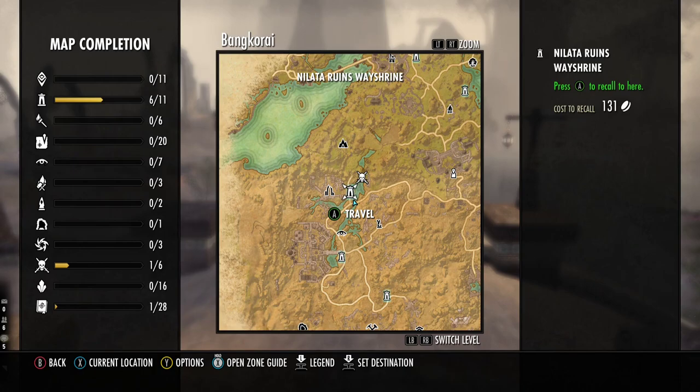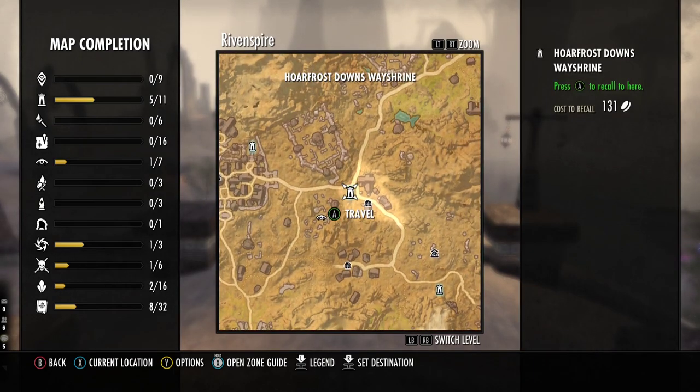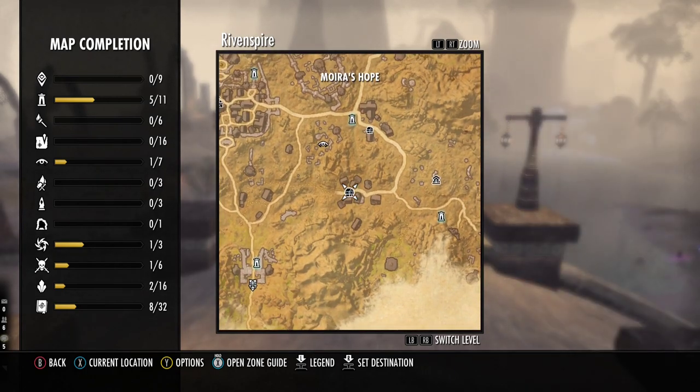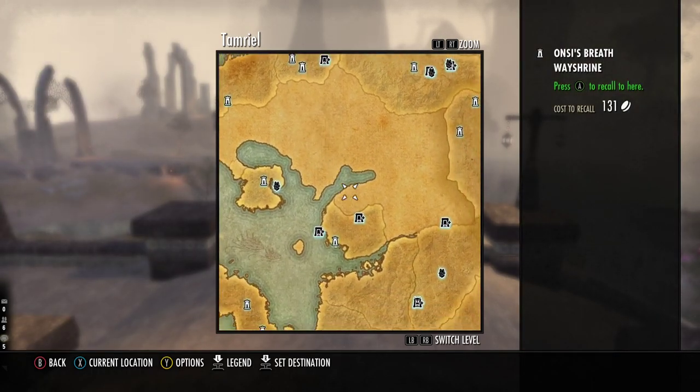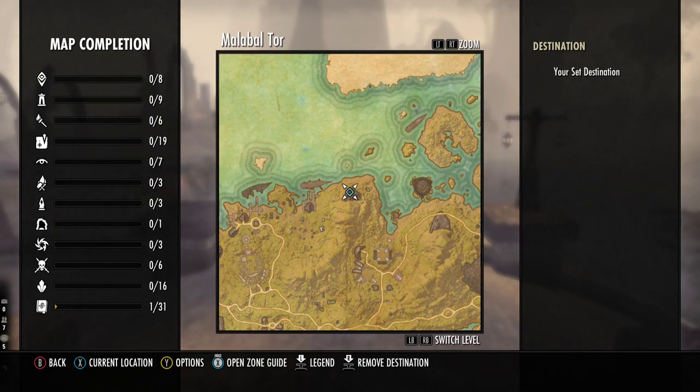My next spot is in Rivenspire — a spot not many people use. Go to Hoarfrost Downs wayshrine, go down to the little village, and simply follow the route around killing as you go. Although not the best XP spot, it gives you Fighter's Guild experience, so if you're after your Fighter's Guild this is a great place to level up. If you lack money, go to Malab'al — there is a place called Crimson Cove. When you go there you can get gold and XP really well as they drop gold items, so you make money as you level. Great for funding your potions and XP scrolls.